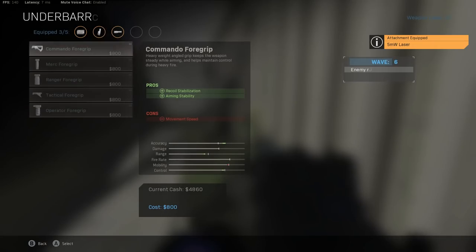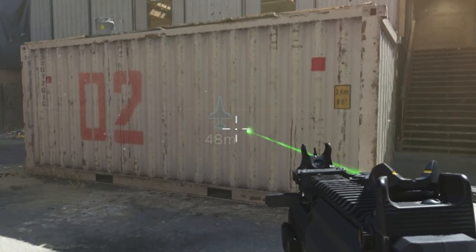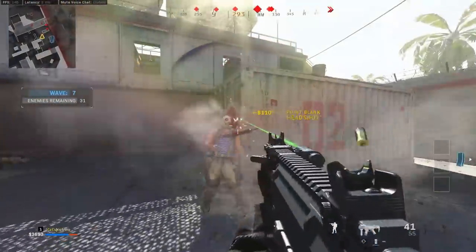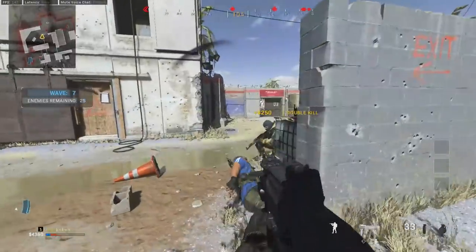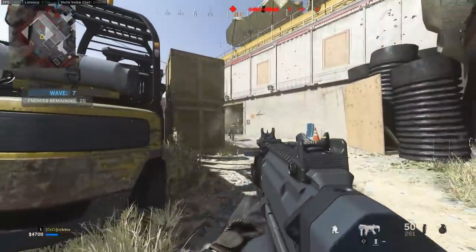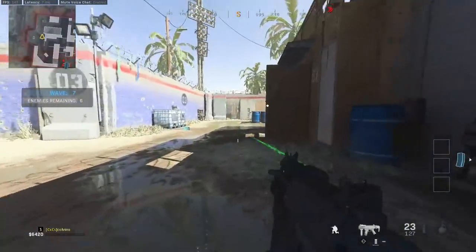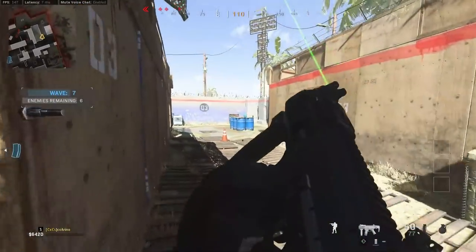I think I might use this barrel, keep the 50-round on, and try this configuration. Look how tight that hipfire is — there's a lot of stuff you can do with this gun and there'll be a lot of unique builds. Even just walking, the hipfire is super tiny and tight. You can see this rivaling the MP7 and Uzi's hipfire. A lot of people in this game are really good at hipfiring, but this one I think is going to take the cake.